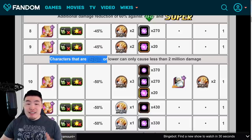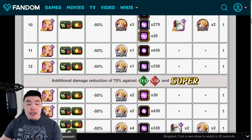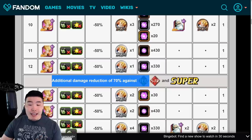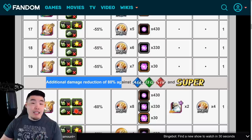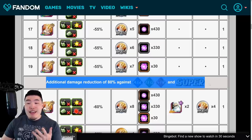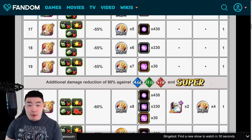After level 9, characters that are SSR or lower can only cause less than 2 million damage. And beyond level 12, additional Damage Reduction of 70% against Tech, STR, and Super-types. And finally, after level 19, he gets additional Damage Reduction of 80% against AGL, Tech, STR, and Super-types. So essentially any of those types — AGL, Tech, STR, and all Super-type units — will be very ineffective against Gogeta and will be doing very little damage.